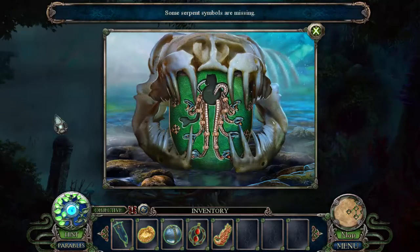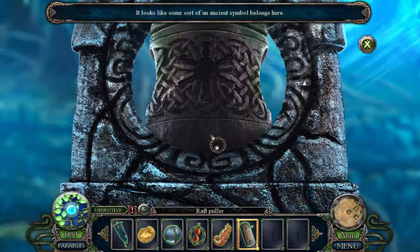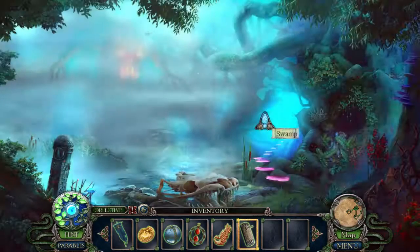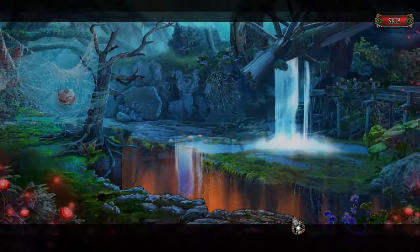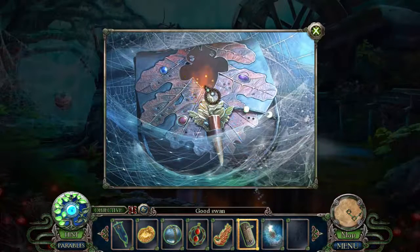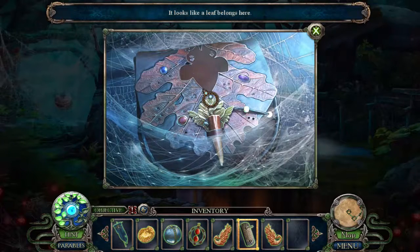Some serpent symbols are missing. It looks like some sort of ancient symbol belongs here — like the sun, maybe. That is really creepy — looks like something dangerous is lurking in the mist. We'll probably find out what that is in the main game. Every time I see her, these cracks start to appear — I need to find her to ask questions. Why not just apprehend her and then ask questions, not just walk up to her and say 'Hey, we got questions?'